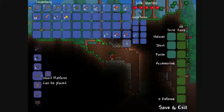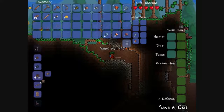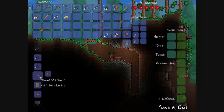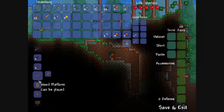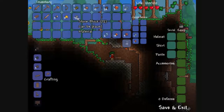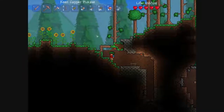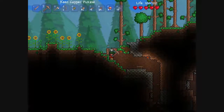So I need to craft some wooden walls, I think that sounds right. And I'm gonna need some wood platforms to walk on. That's all I need. I'm gonna need to chop down some more trees.